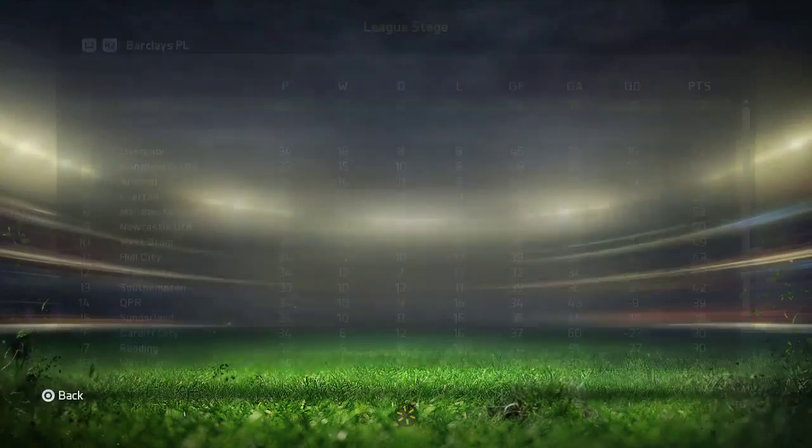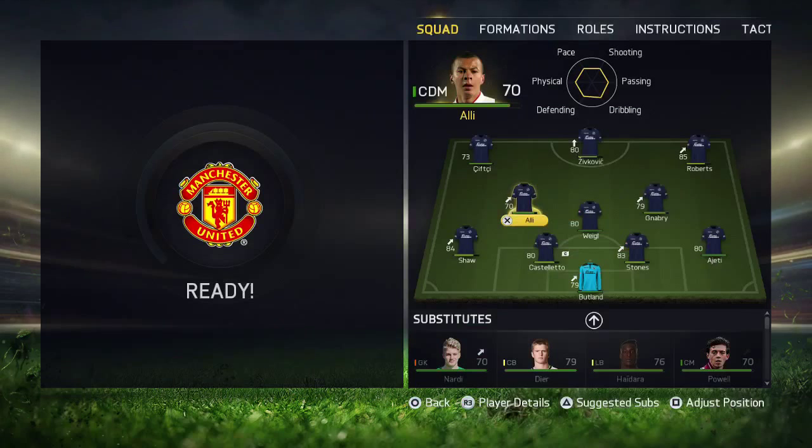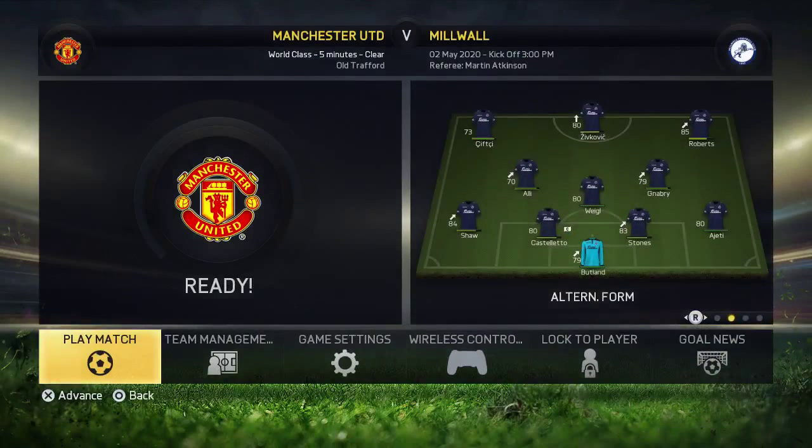Let's take a look at the table first. We still have a game in hand on Chelsea, so if we win that we're going to be first again. The draw in the last game against Newcastle wasn't too bad actually. This is the team I'm going with to take on Manchester United at Old Trafford - Zivkovic, Chivchi and Roberts up front, Gnabry, Weigl and Dele Alli in midfield, and Luke Shaw, Castletta, John Stones and Arland Ejeti at right back, with Portland in goal. Let's go and win this freaking title.